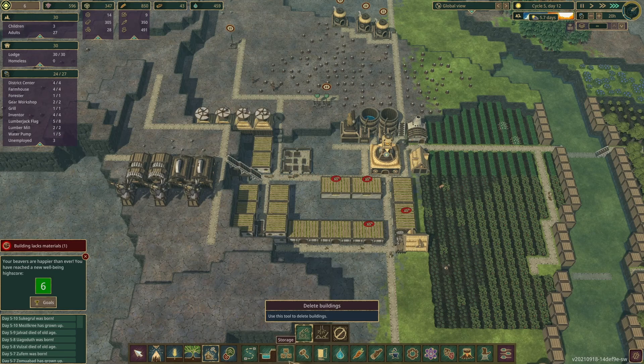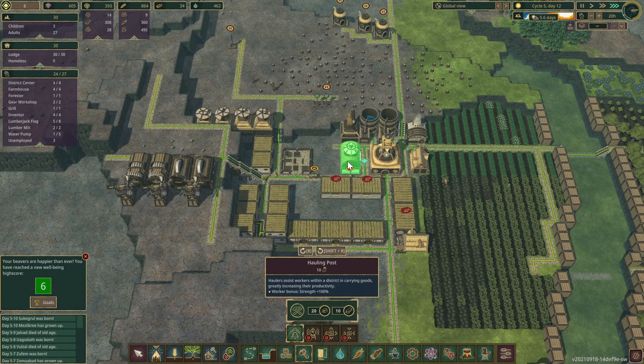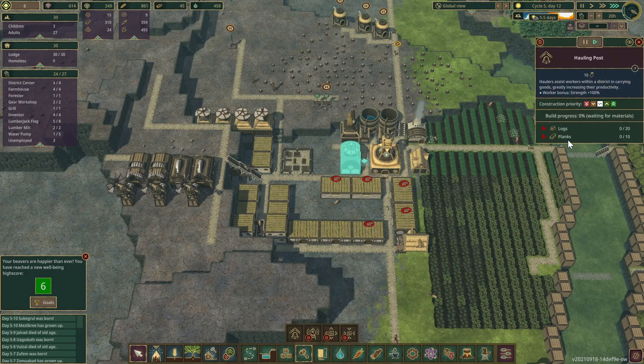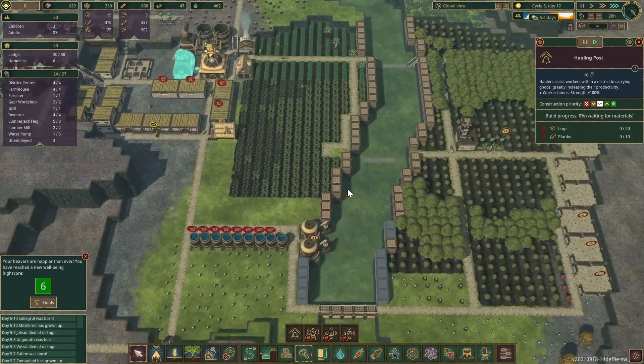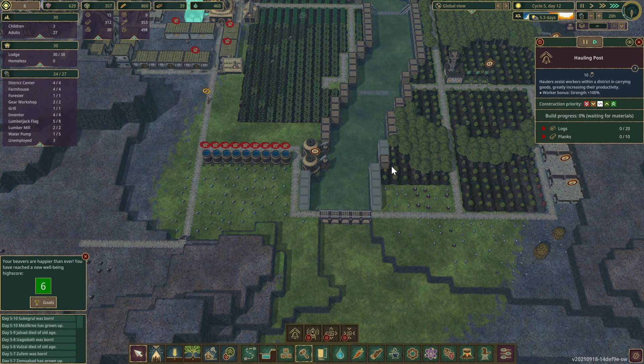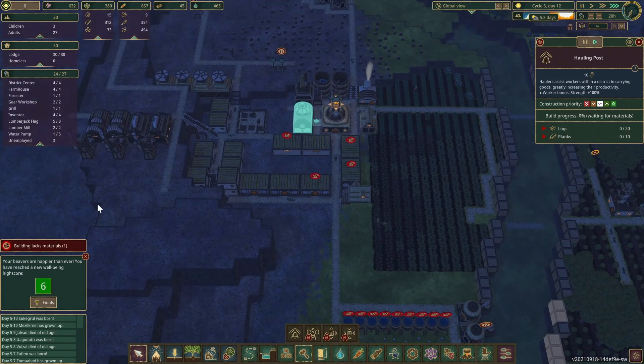We will put down a hauling post — there we go, like so. What does that take? Planks and logs — we've got plenty of both. Well, we're running out of logs because we're building the wall, but that's okay — we're going to do it little by little. I've got three unemployed, they're probably going to go here to the hauling post.